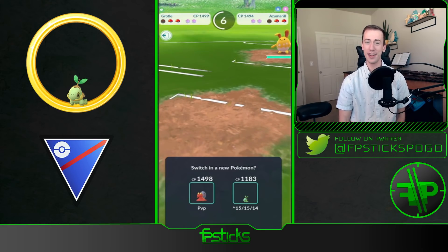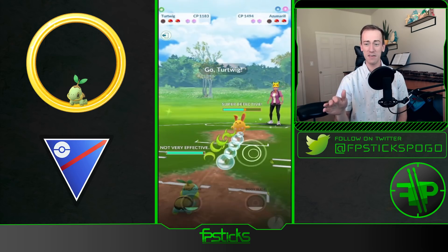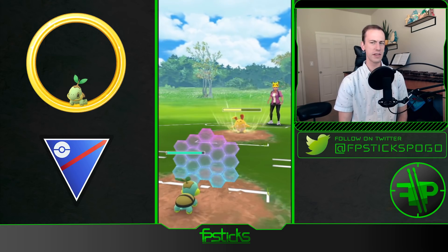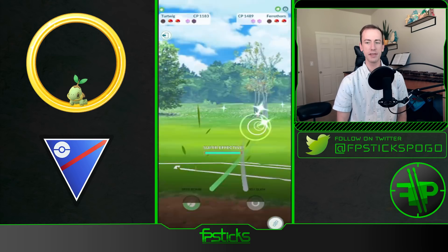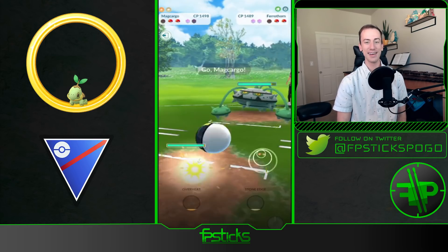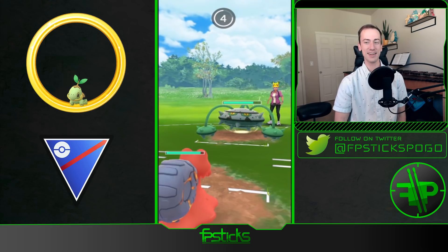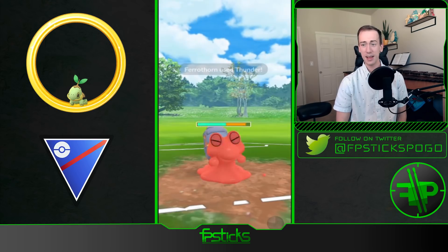This team that trainer JBG is using — a Turtwig. Not a Grottle, not a Torterra — a Turtwig. He does use a Grottle as well, but the star is Turtwig. It's not even a hundo but it is a shiny, and this thing learns Razor Leaf, Body Slam, and Seed Bomb. He uses a couple different team comps with this Turtwig and he ends up going four and one in this set.